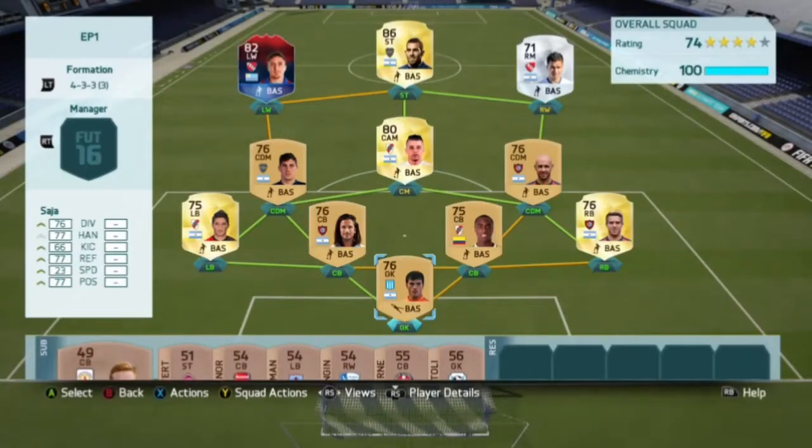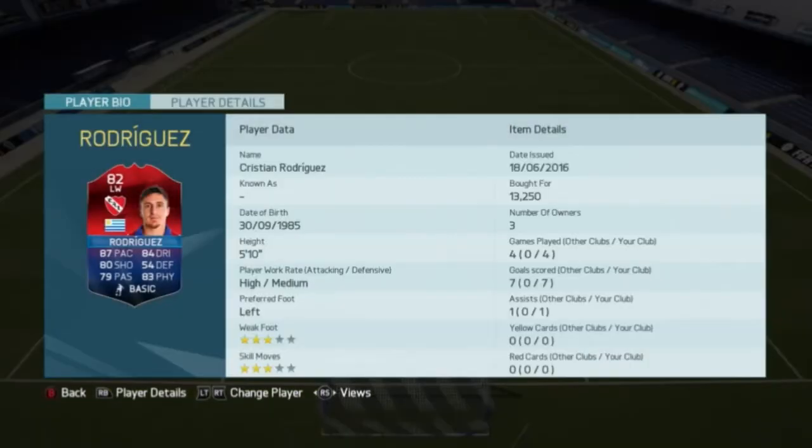Hello guys, today I'm gonna be bringing you a classic American hero player review. This looks just like the Man of the Match card - Christian Rodriguez. He is 5 foot 10 with high/medium work rates, left footed with 3-star weak foot and 3-star skill moves. His card stats look pretty average: 87 pace, 84 dribbling, 84 shooting, 54 defending, 79 passing, 83 physical.